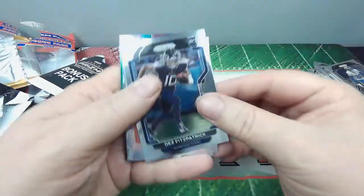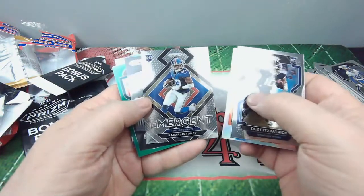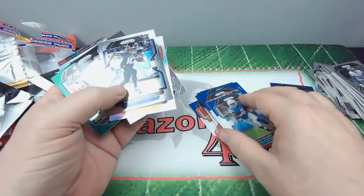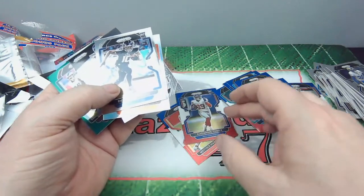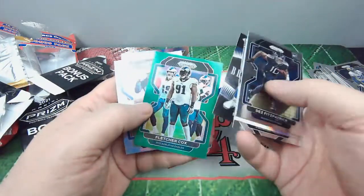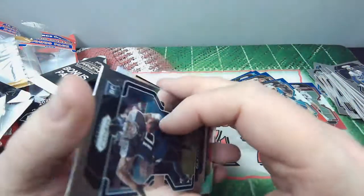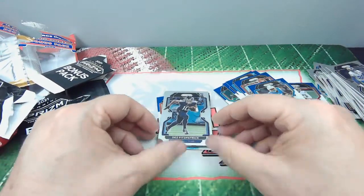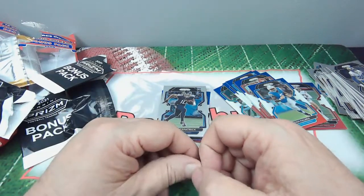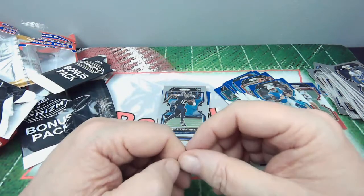Nothing really to scream about — Debo Samuel was nice, Kadarius Toney might be about the best rookie we got. Davante Parker, gallup, Tommy Tremble, Josh Palmer from the bonus packs. From the regular packs: Dez, Fitzpatrick, Eric Metcalf, Kadarius Toney for the Giants, Saquon Barkley, Fletcher Cox, Carlos Basham, and JK Dobbins. Kind of mid to low grade on this one overall.